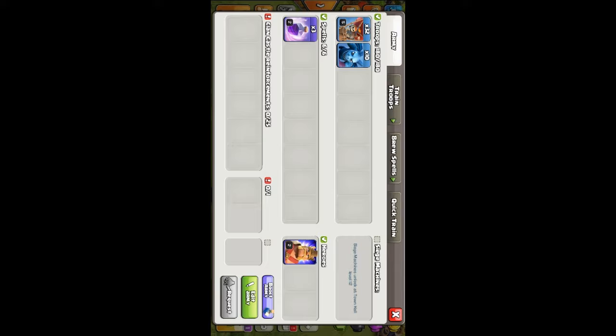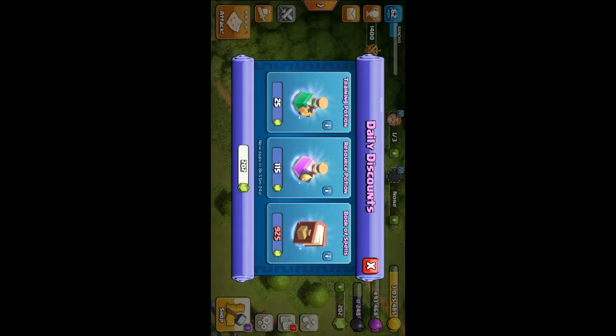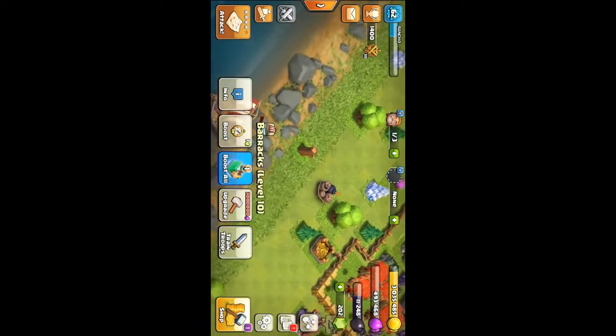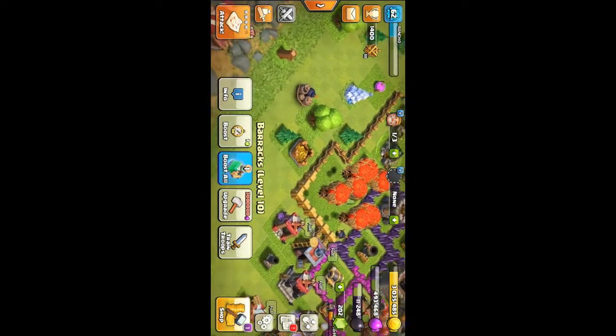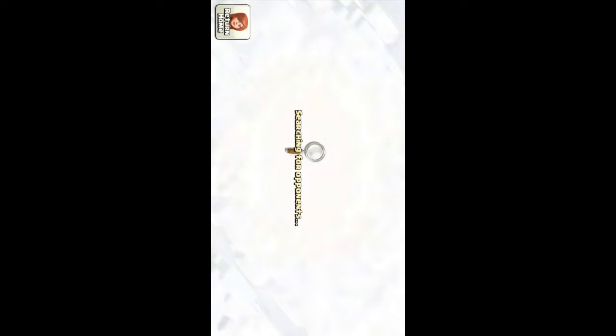For these save machines we need Town Hall level 12. It is a new Town Hall level 12 which is in blue color, and yes we have got this. This is a good update guys, so let's attack — I'll show you my attack strategy, it's a new one.